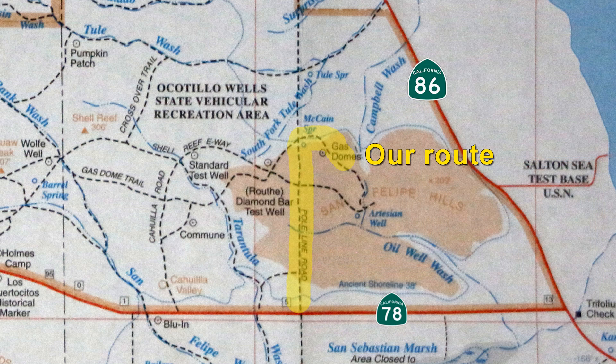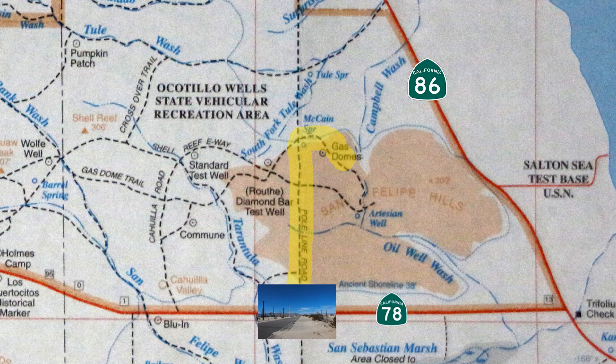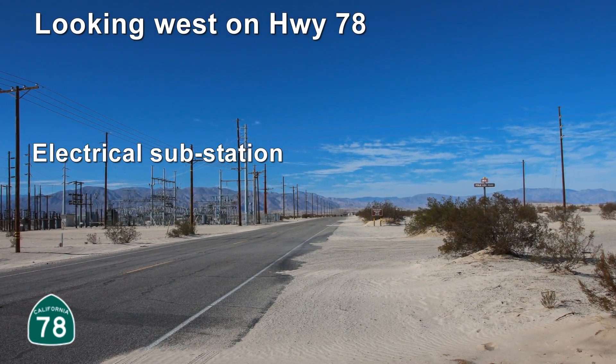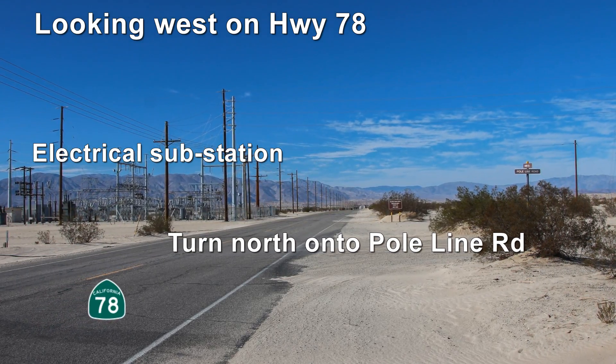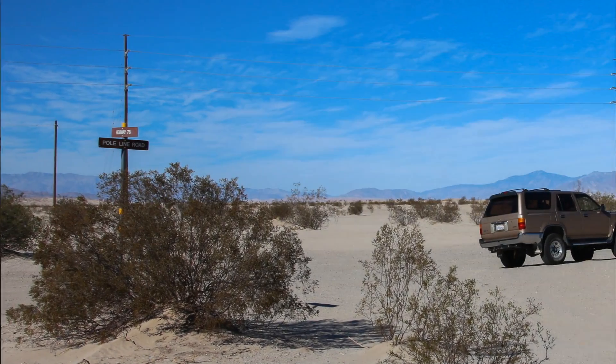This is our route from the pavement of Highway 78. Its length from the highway to gas domes is roughly six miles. Our journey begins near this electrical substation along Highway 78 by turning onto the well-signed Pole Line Road, which is a major entrance into the Ocotillo Wells off-road park.